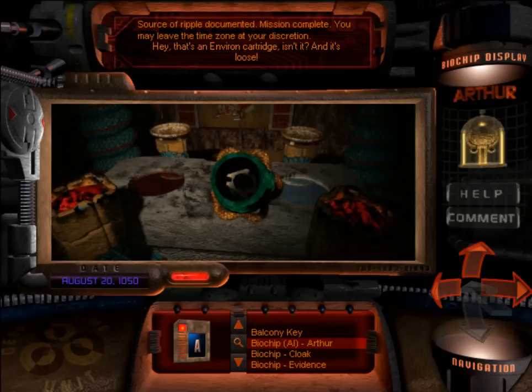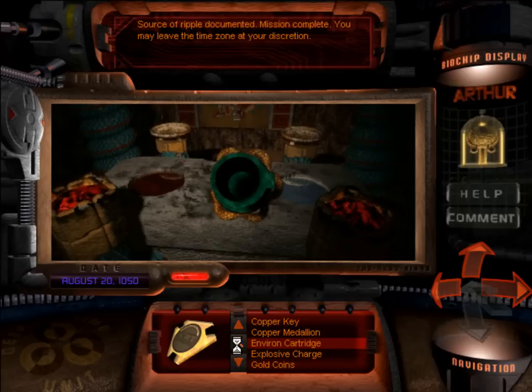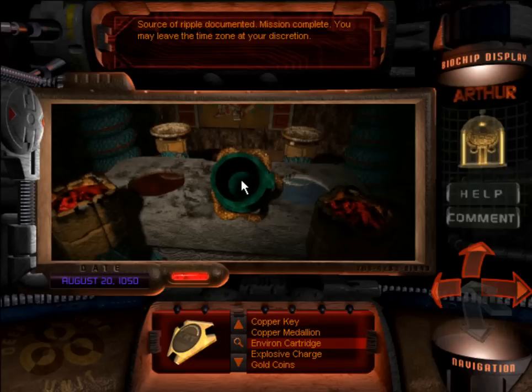Hey, that's an Environ cartridge, isn't it? And it's loose — it hasn't been incorporated into the artifact like in the other time zones. You should take it; maybe it'll provide us with some information. This one's on the house. Yes, after 153, 154 hints, you're finally giving us a free one? Thanks, Arthur. But yes, this is our final piece of critical information — and actually, our mission complete message right up there, because we found the source of the ripple. It's also unlabeled, which is odd. We'll have to see what it actually contains. It better be important.